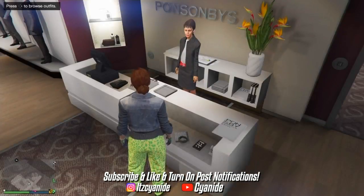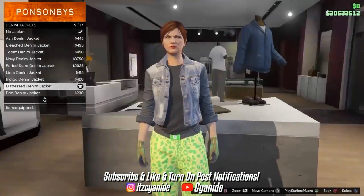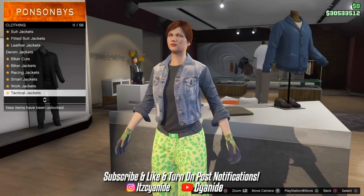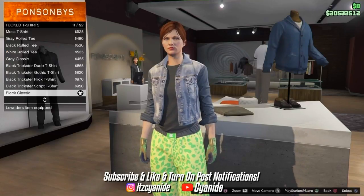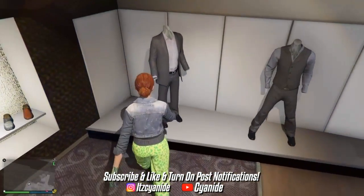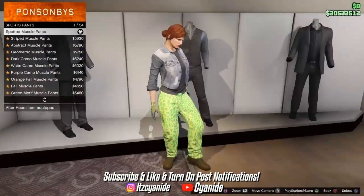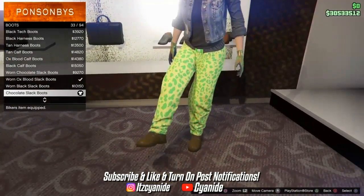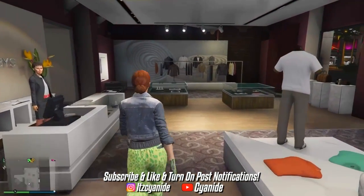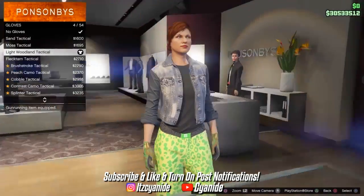Now we're working on the invisible arms with the trash vest outfit. Go to tops, then denim jackets and put on the distress denim jacket. Then go to tuck t-shirts and purchase the black classic t-shirt. Go to the pants section and purchase the spotted muscle pants again. Then go to shoes, go to boots, and put on the chocolate slack boots for the orange tron shoes. Make your way back to accessories and put on the light woolen tacticals — these will allow us to merge on the black gloves.